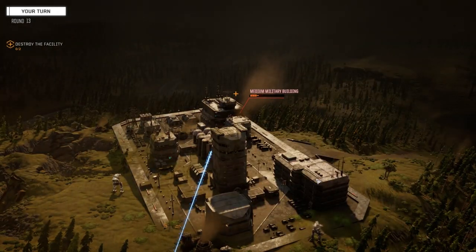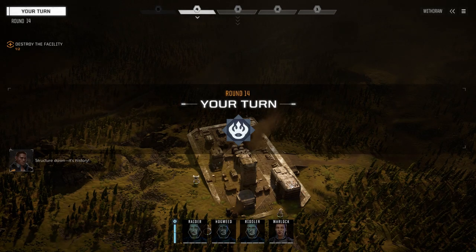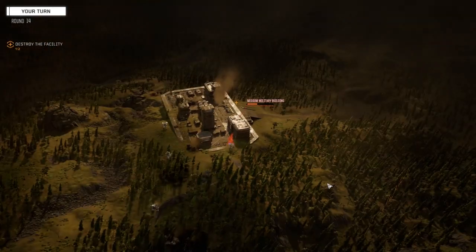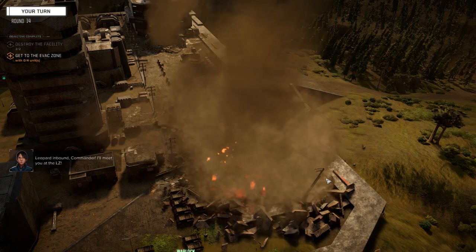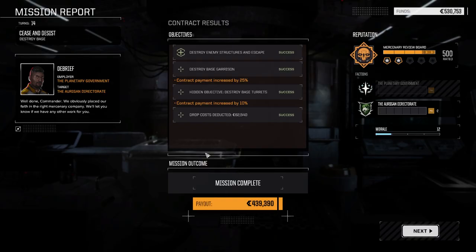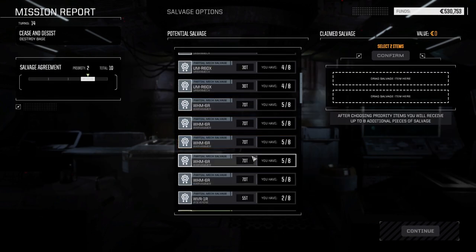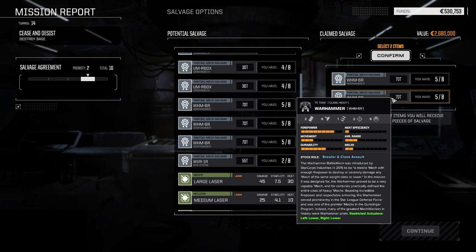Let's see if we can take this building down. One down. Let's see what your flamers can do against this building, girl. There we go — there it is, folks. Let's head home. That's a completely successful mission — we took barely any damage, good payout, and no real damage at all. A little bit in the back of the Blackjack, that was kind of my fault, but everything else was okay. We've got a third part — not the exact same model, but we will be able to get a Warhammer out of this.